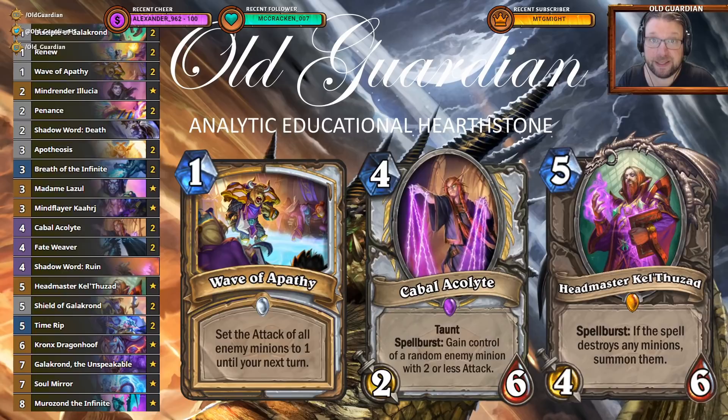No matter how big it is. And then there's Headmaster Kel'Thuzad with a bunch of hard removal, including stuff like Shadow Word: Death and Shadow Word: Ruin. So Kel'Thuzad, Shadow Word: Ruin against a number of big minions — boom, they all die and they all respawn on your side of the board. Just really, really great stuff.